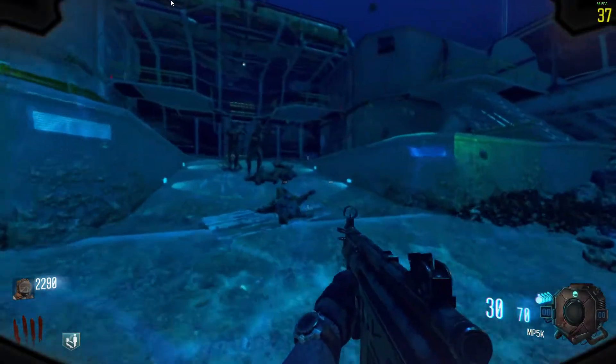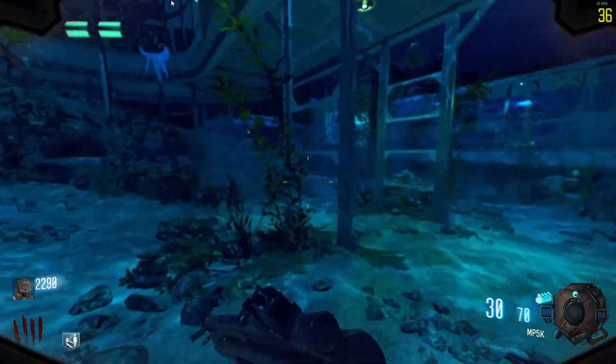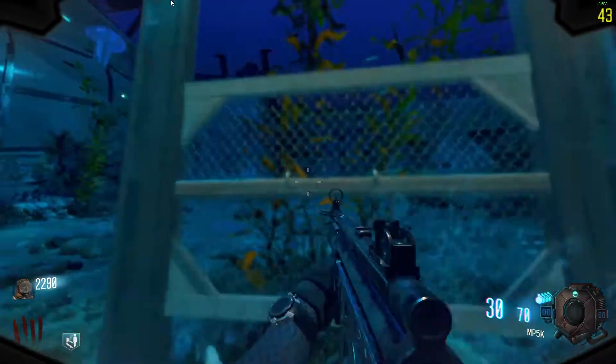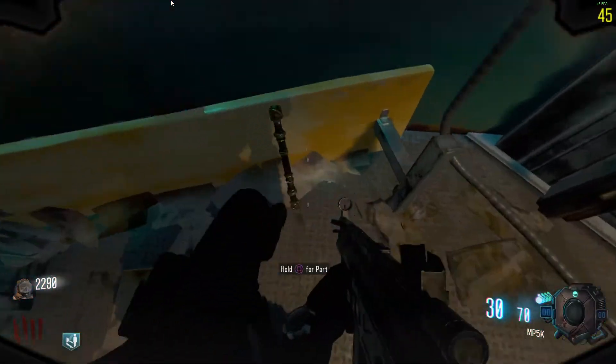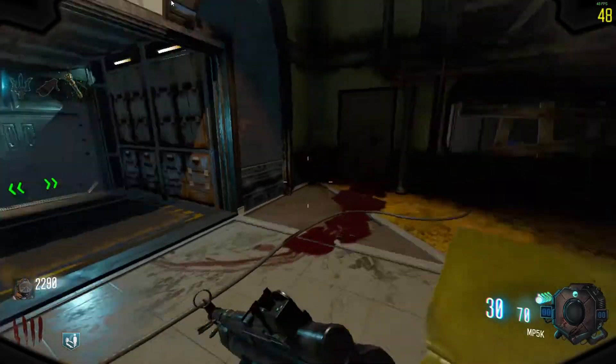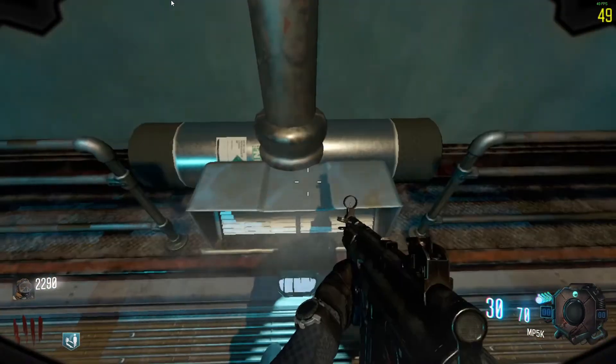The second piece can be found between the submarine launch room and the power room. The first location is outside on this fence-like wall. The second location is through this door near the MP5K on this tipped-over bench in the corner. The final location is in the glass tunnel on this silver pipe.